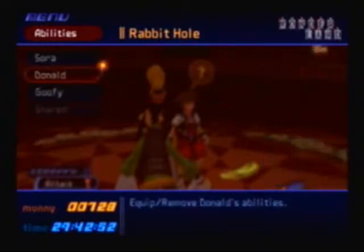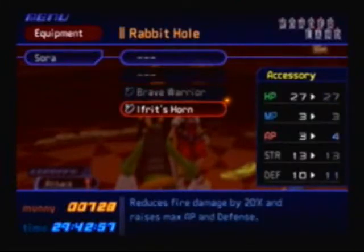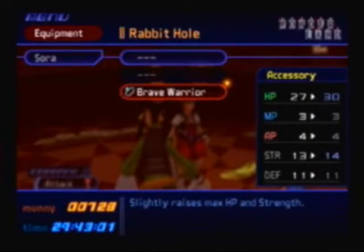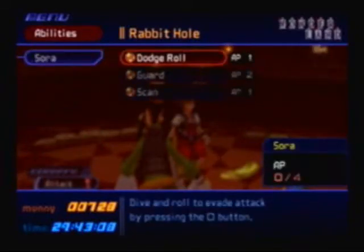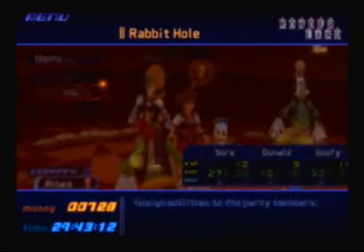I really do like the ability Scan. If I'm correct, you also get some equippable items. We're going to equip Brave Warrior — you get that from beating Guard Armor. So I have that equipped too. With those equipped, I can have both Dodgeball and Scan equipped. I equipped that to Goofy real quick.